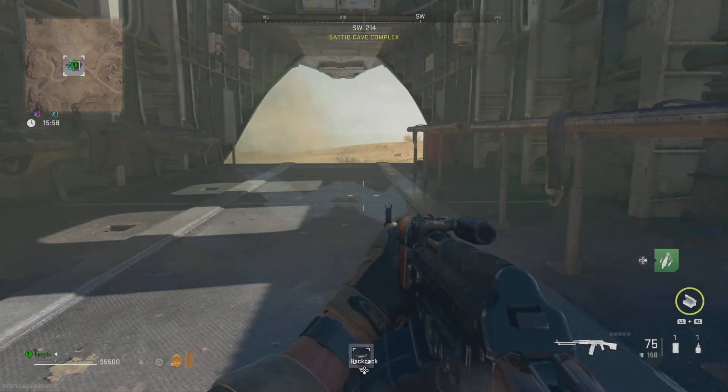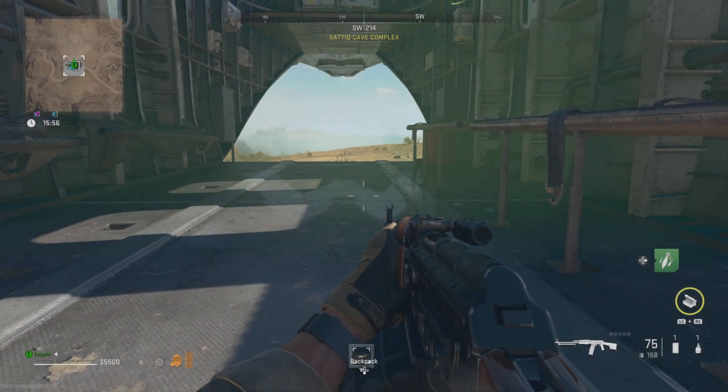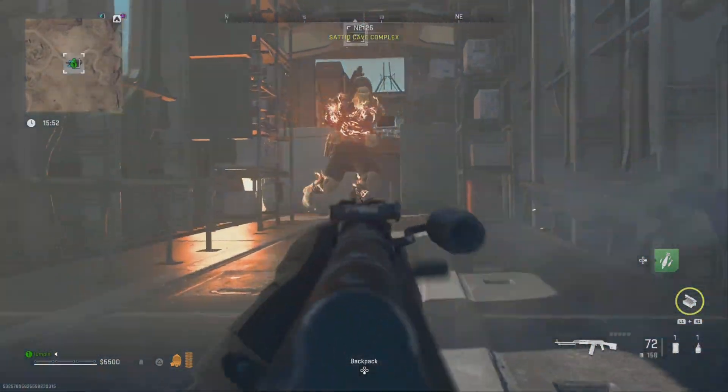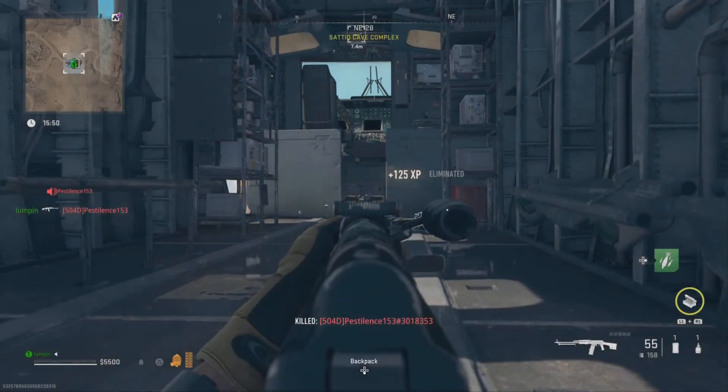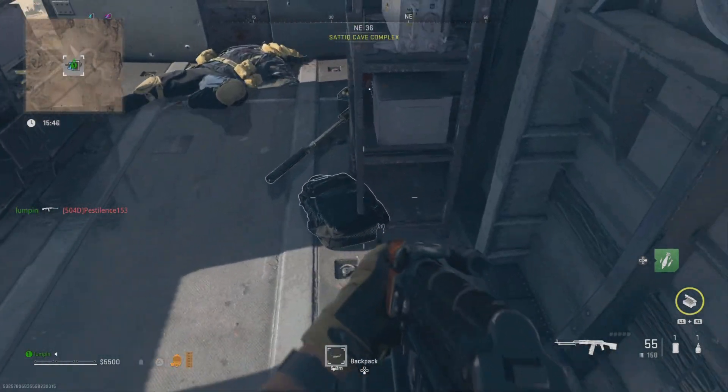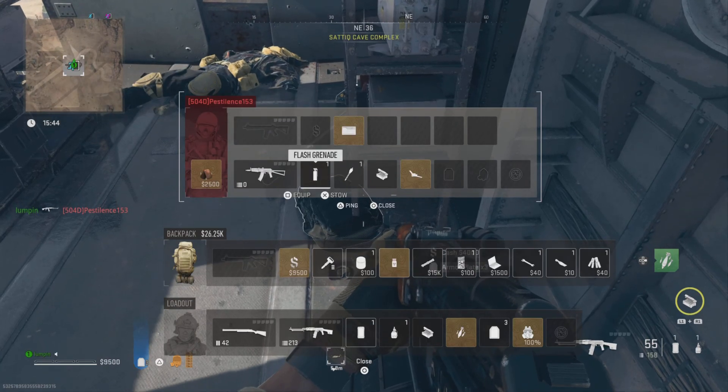Ares here with another DMZ how-to. This is fully encumbered — Axville with a full backpack. Hopefully you can get to the Axville and somebody doesn't get cheeky like this guy thought he was gonna be. Just got an Axville with a full backpack like you see here on the screen.